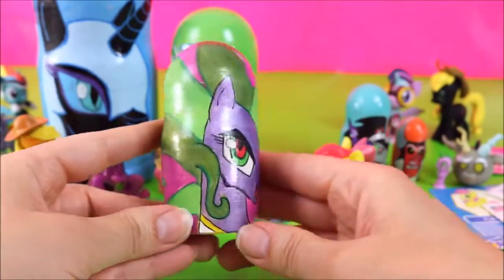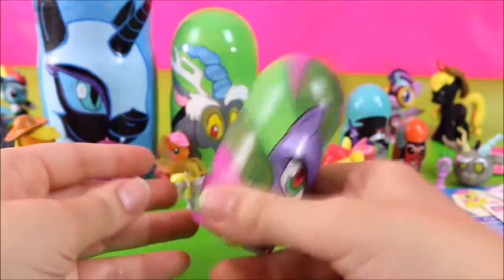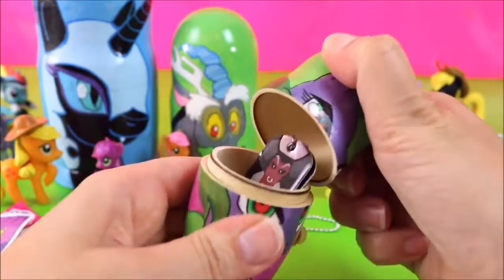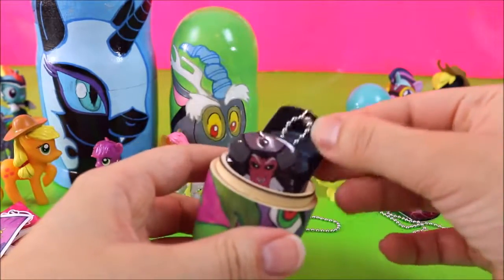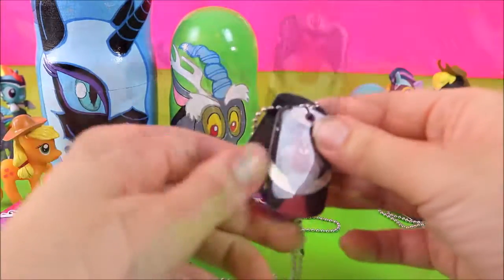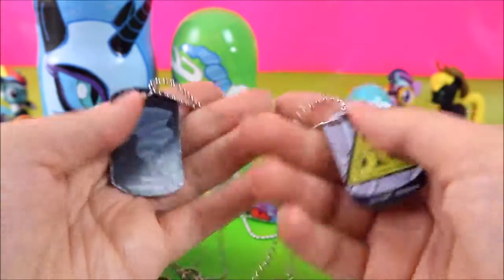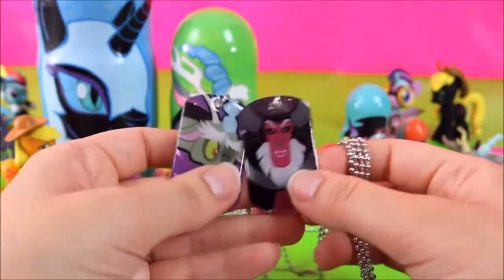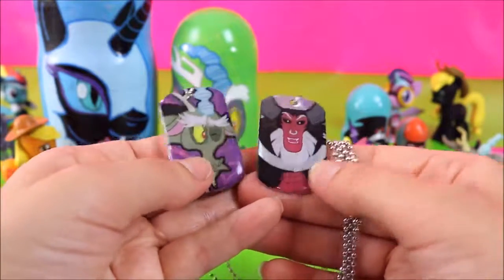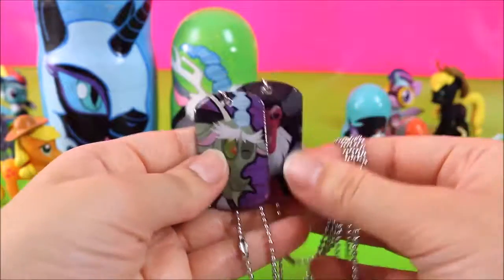Next we have Maniac! Looking awesome! Let's find out what's inside! We have a bunch of dog tags - looks like we got some villain dog tags! We have Discord and T-Rex dog tags! I still don't have a Maniac or King Sombra dog tag - I don't know if they actually make those in the dog tags series! But it would be awesome to have all the villains! Super cool!